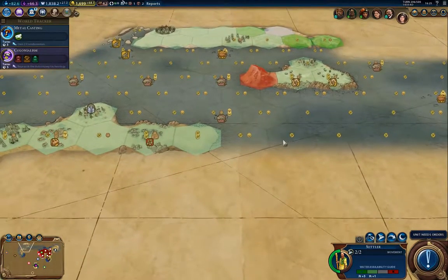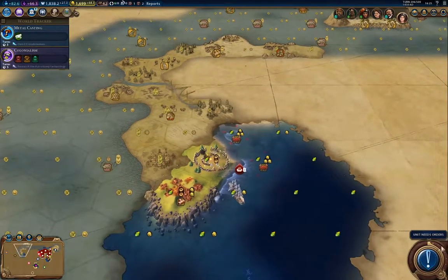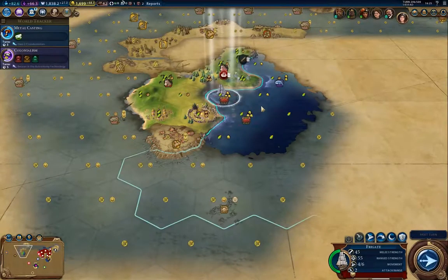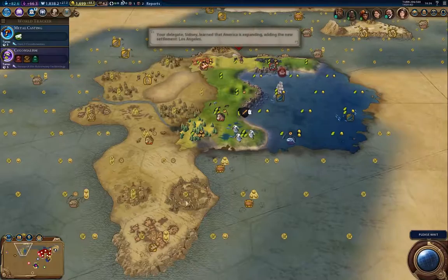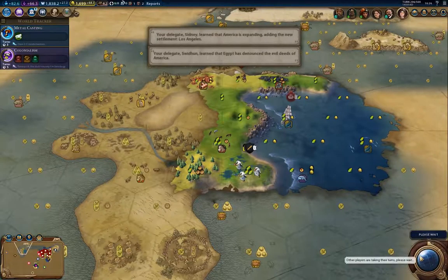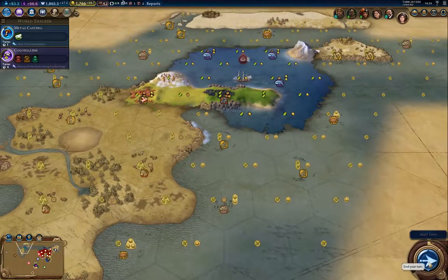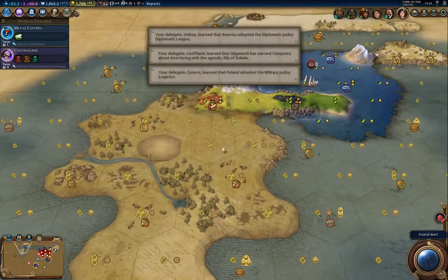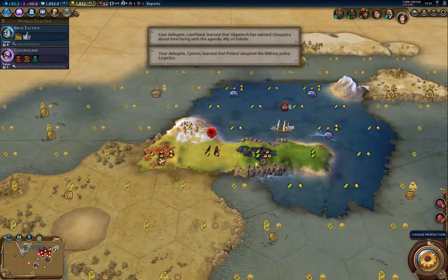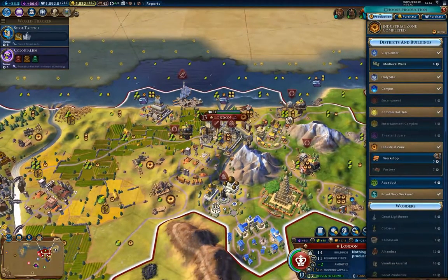I'm going to take that swordsman with me and aim for that spot. I'll probably park the ship over here and then pick off the barbarian units as they show up. On this little island there's coal and three tribal villages, so those are useful enough.